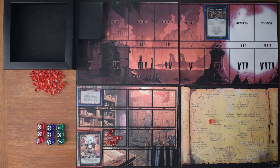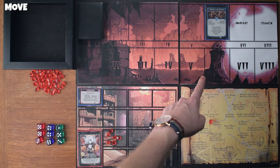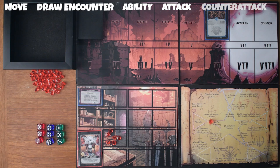Target minion loses five essence. So real quick, I just wanted to mention what the phases of a turn actually are. First there's the move phase — if any encounter is in play, we would move it one position forward. Then we would draw a new encounter from the encounter deck. We have a chance to play abilities, then we would attack, and then we get counter-attacked.